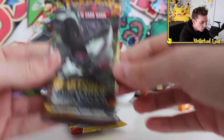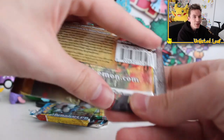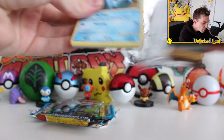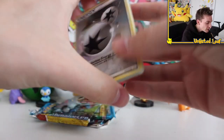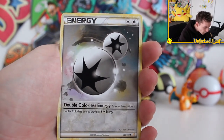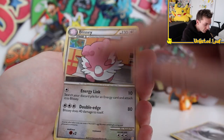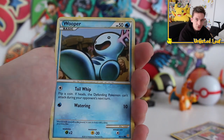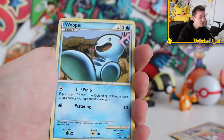So maybe we'll go base set then HS Undaunted — that sort of makes sense. Donphan. He's just randomly showed up on the back of a pack. Double Colorless energy. And this is really like a pirate's burnt map sort of smoky background right here. I've never seen anything like it — literally the worst condition you've ever seen. Look at how flippin' tainted it is, it's crazy.